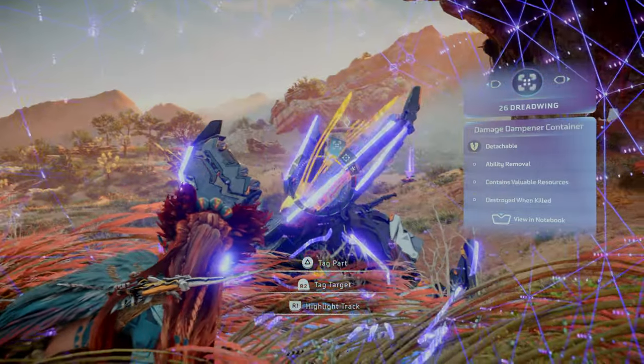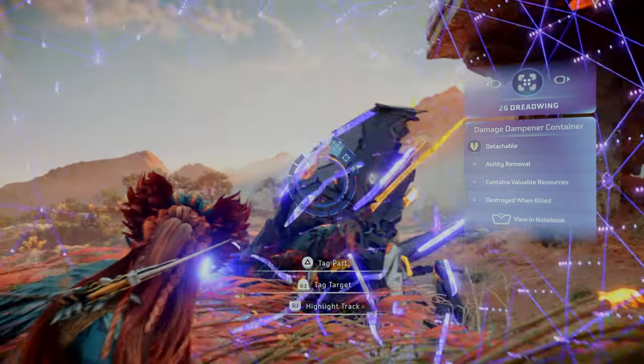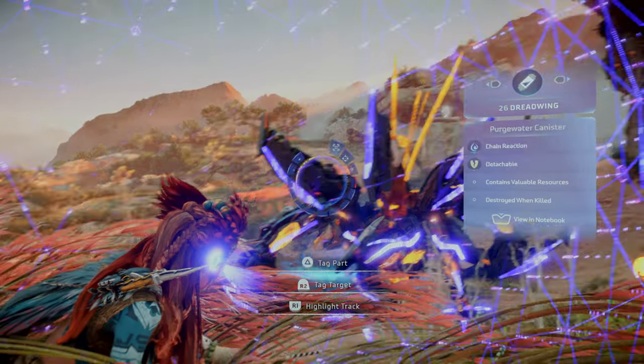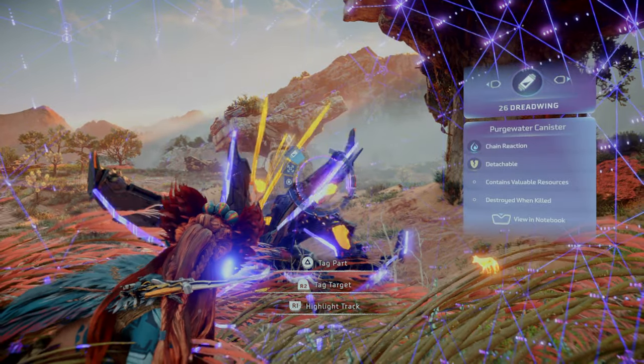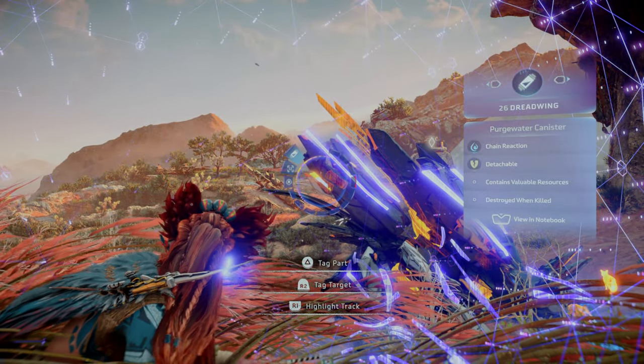The Damage Dampener Container acts as potent liquid storage. You can destroy it to disable damage dampening, or leave it intact to add loot to the carcass. The Purgewater Canister acts as purgewater storage. You can tear it off to collect the resource, or shoot it with a well-placed purgewater arrow to detonate and cause the drenched state.